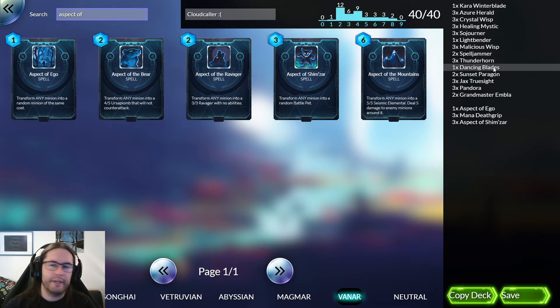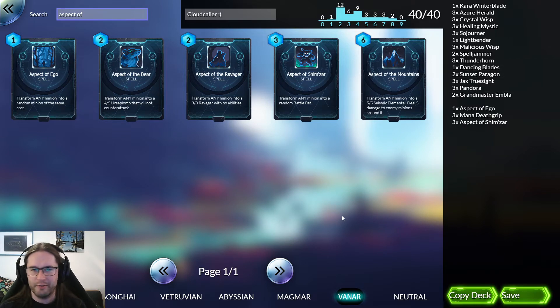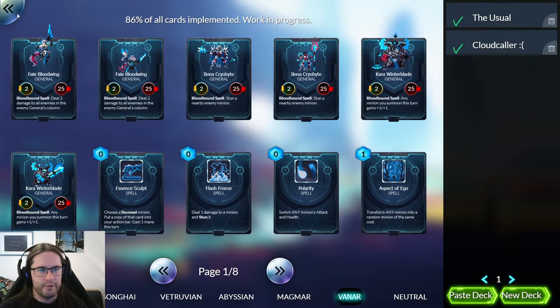One thing to note about this list: there is a Dancing Blades in it. I have never played Dancing Blades in this deck before — what I used to play was Cloudcaller, which isn't on Duelist.gg yet. Cloudcaller is a five-mana 4/5 that turns your Bloodborne Spell into 'deal four damage' for one shot and then turns it back — basically a six-mana 4/5 deal four damage, like a Van Our Lava Slasher. Very good, especially playing it ahead of schedule thanks to ramping. I've replaced my two Cloudcallers with a Dancing Blades and a third Pandora, because Pandora is sweet.